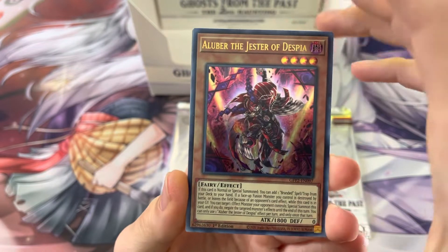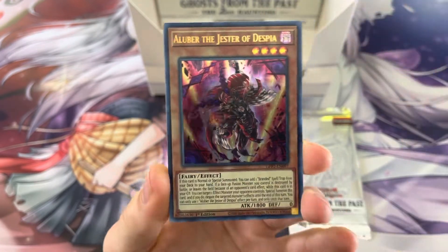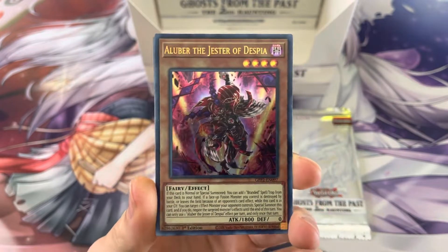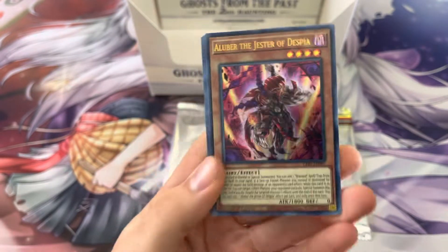Ooh — Alibur, the Jester of Despia! Let's go. We have not pulled Alibur yet. I think that's about a $10 pull, something along those lines. Sweet card. Awesome.